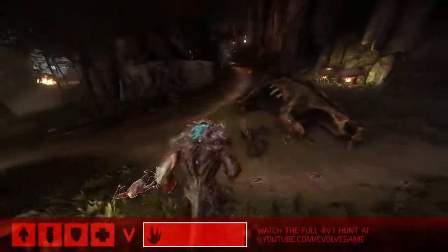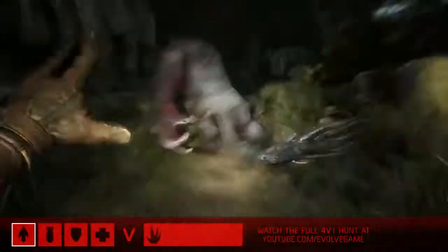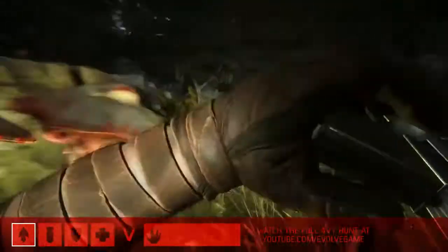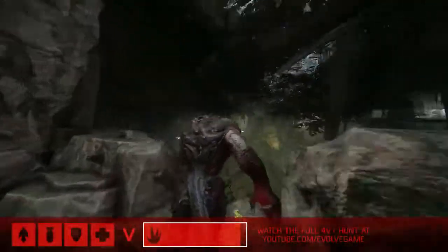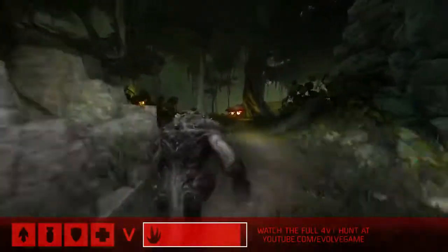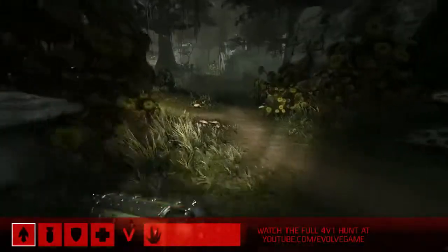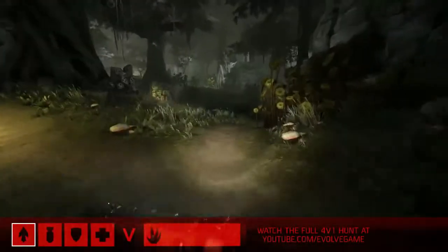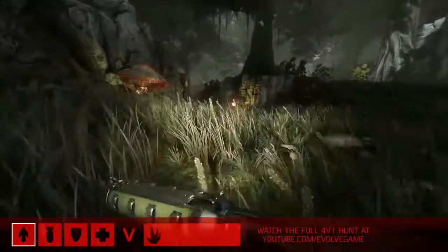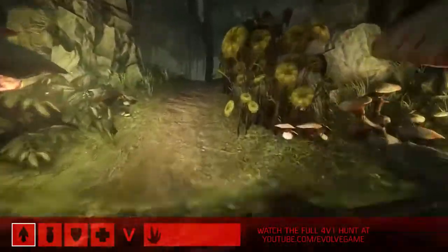Would you say subterfuge is a big part of the early game for Goliath? We can see they've actually caught up with him now and he is being pursued into the jungle, using the foliage to the best of his advantage. It looks like Griffin's peeled off from the rest of the pack — that's a pretty common tactic where the rest of the team flushes the monster out and Griffin's able to trap him in the mobile arena. It's a risky move, but it pays off a lot, especially in the early stages of the game.